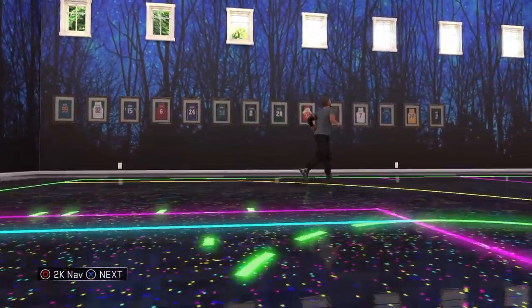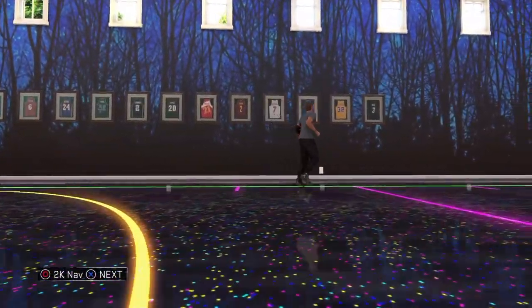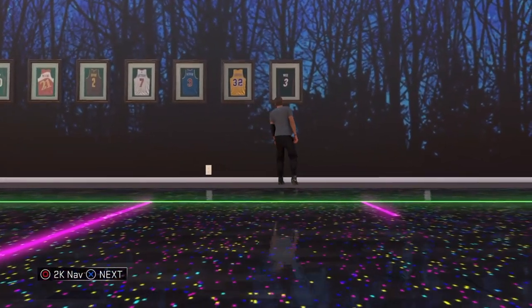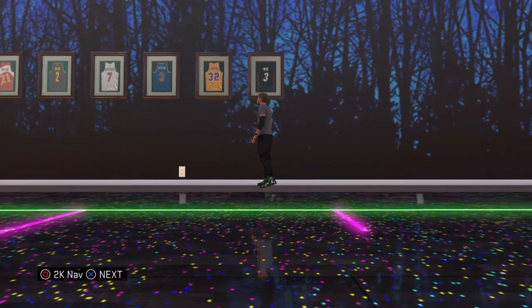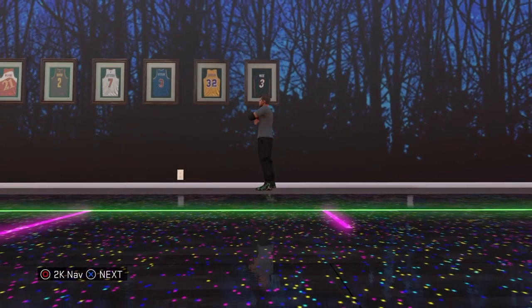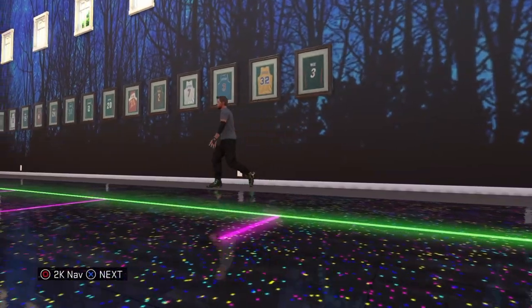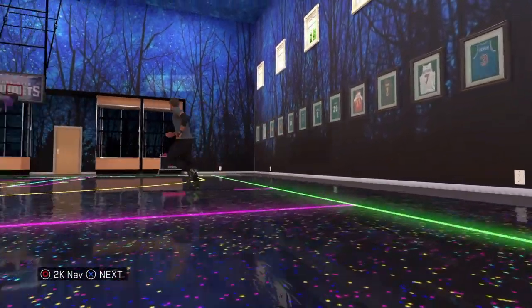We'll go ahead over on the side wall here. You can see this is really, really getting filled up with some nice jerseys. There's the Lakers jersey number 32 Magic Johnson and then D. Wade number three. Pretty nice jersey wall, but it only looks about half full, so I'm sure there's a lot more that we'll be able to add to that.